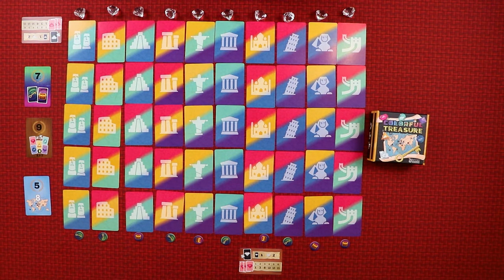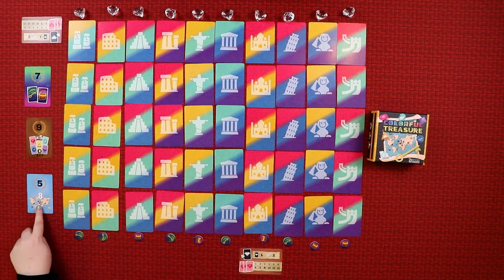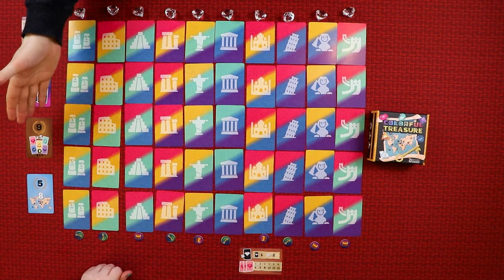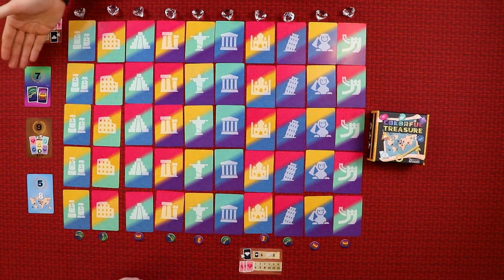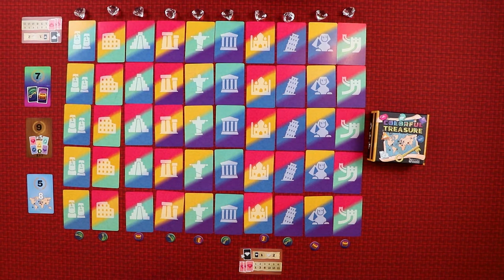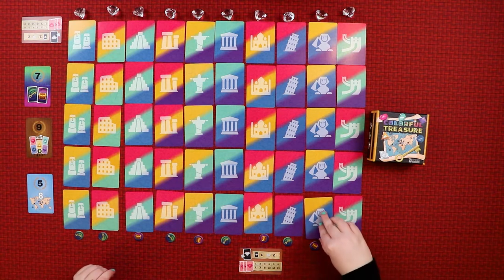You can pick from anywhere. There are also some bonuses: the first person who gets treasures from eight different locations around the world gets a bonus, the first one to get five different coloured gems gets a bonus, and the person who has the most open chests at the end of the game gets a bonus. So we all want bonuses. I'm going to start with the Sphinx because the Sphinx is the coolest and I'm going to flip this one up.